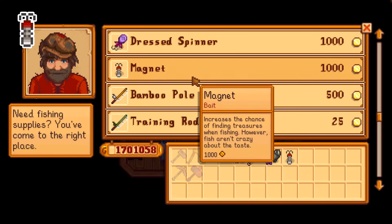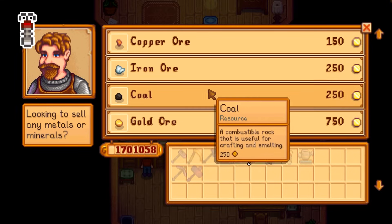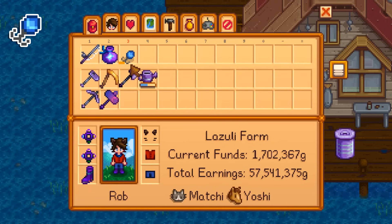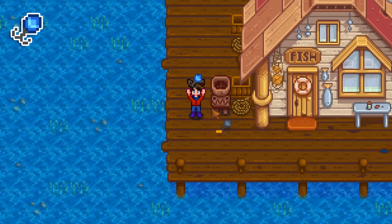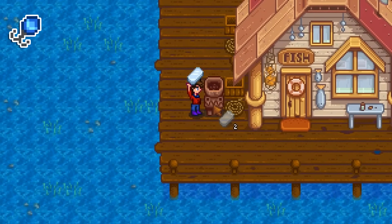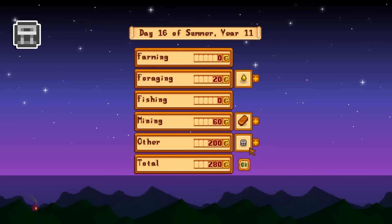Despite the description for magnets saying fish don't like the taste, magnets have the same bite rate as regular bait. Also, buying magnets from Willy is super expensive — you're better off just buying the iron ore and coal from the blacksmith, even on year two with increased prices. Tackle always gives the same amount of resources back when deconstructed regardless of its durability. So you can craft a spinner, use it up almost all the way to empty, deconstruct it, get all the crafting materials back, and then craft another one. The trap bobber is yet another profitable crafting recipe, selling for 120 gold more than the copper bar and sap used to make it.